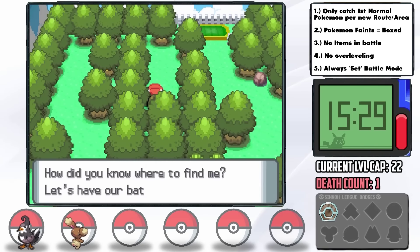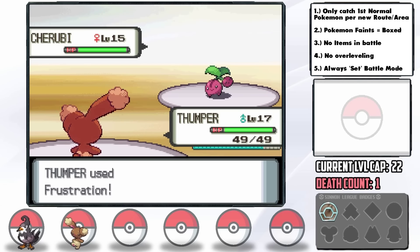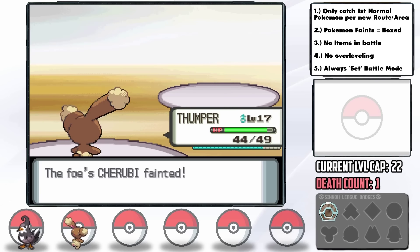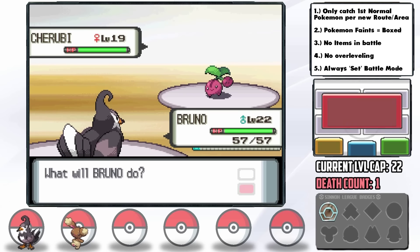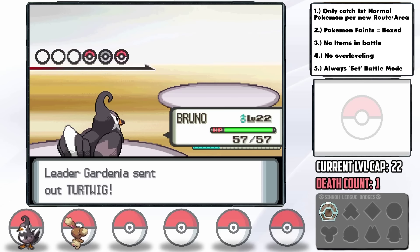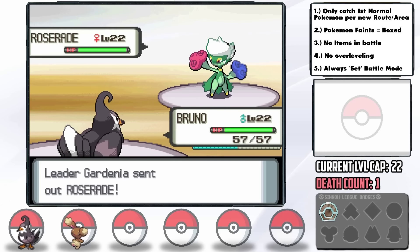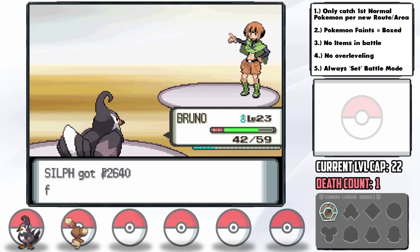The Grass-type Eterna Gym isn't too scary for us, but we can't use Staravia until Gardenia because of the level cap. Thumper manages the trainers quite well with Frustration since it has low friendship. Gardenia starts with a Cherubi that gets KO'd by one Wing Attack from Bruno. Turtwig comes out next and gets one-hit KO'd by even a non-crit Wing Attack. Last is Roserade — it outspeeds us and goes for Grass Knot, but we hit it hard with Wing Attack and get a crit to take it out. Second gym badge acquired.